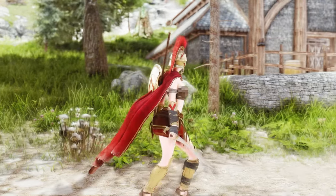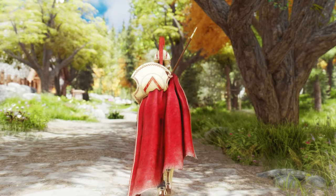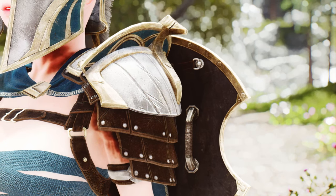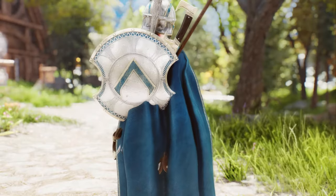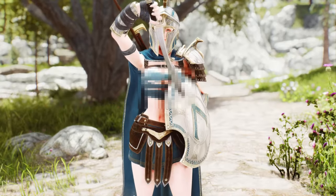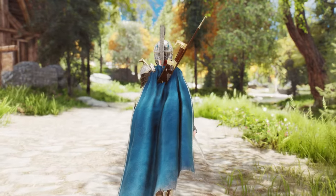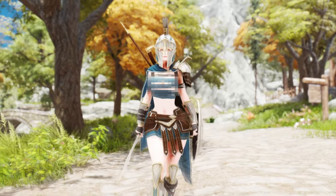The cape and skirt come with HDT SMP cloth physics, bringing lifelike movement and realism to your character's attire. And let's not forget the captivating pauldron on the left shoulder, further enhancing the charm of this remarkable armor. To complete your Spartan warrior transformation, this mod provides not only shields and one-handed swords, but also spear weapons. Embrace the full range of Spartan combat techniques and engage your enemies with unparalleled skill.